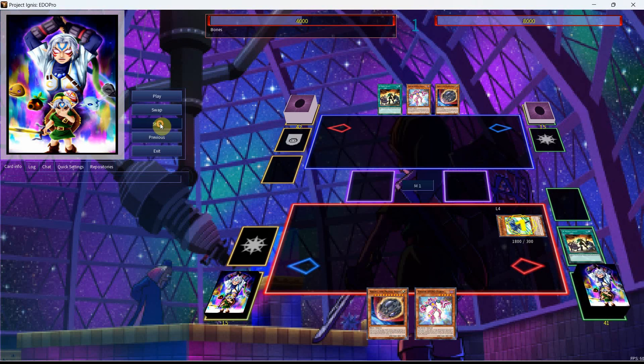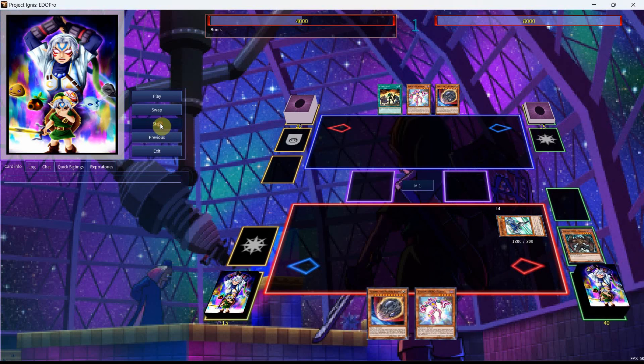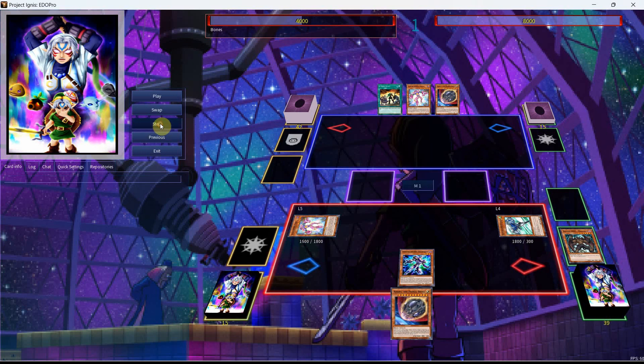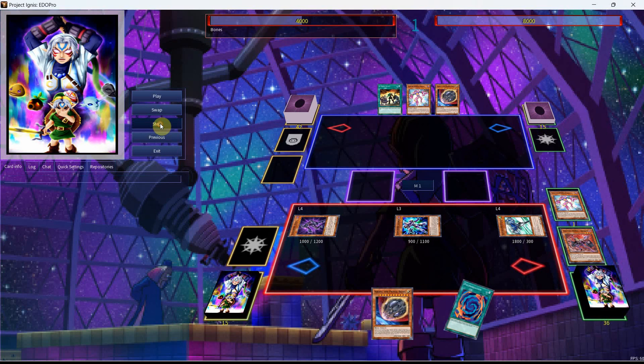Use the Stratos effect to get a search for the Malicious. We'll then activate the Ferris from our hand, pitching the Mally. Then bring out the Ferris and use the effect to get the Increase. We can activate the Increase, tributing the Ferris, and the Increase will get its effect, bringing out the Vion from our deck. Vion can then use its effect to get us the Send for the Denier, and we'll use the Vion to get us the Polymerization. Then we can link away into Cross Crusaders and use its effect to bring back the Mally.